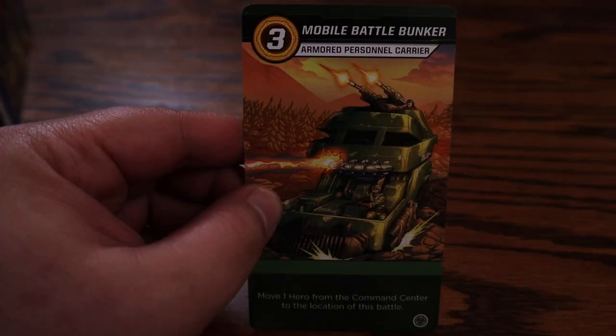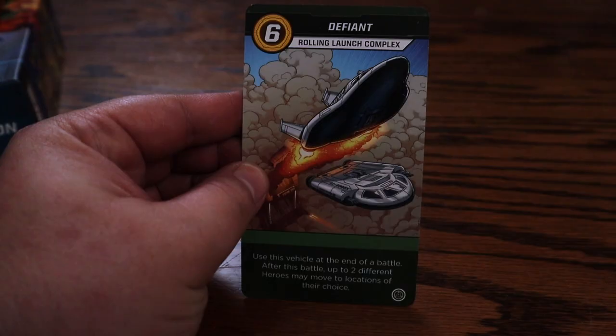If you didn't get the Cobra Ascent expansion pre-order, you'd have to buy these separately — they're like between five and fifteen bucks. Mobile Battle Bunker, Armed Personnel Carrier: move one hero from the command center to the location of this battle. Sometimes you can go back to the command center to heal heroes up to 100%, and this lets you bring them into a battle without paying an action — that's really nice. This is the Defiant — Rolling Launch Complex. Use this vehicle at the end of a battle: after this battle, up to two different heroes may move to a location of their choice. That's great, and I can see why it's expensive — it costs six. So these cards are great; looking forward to playing with them.